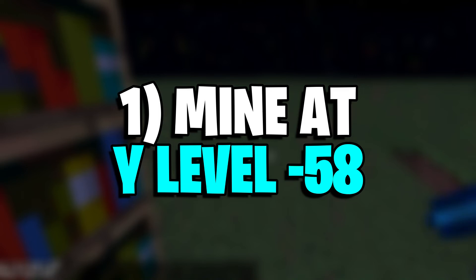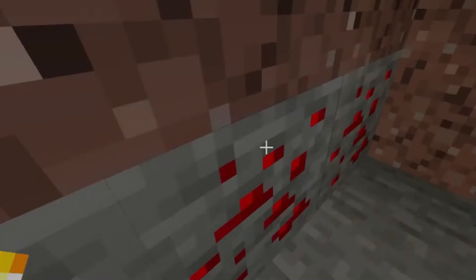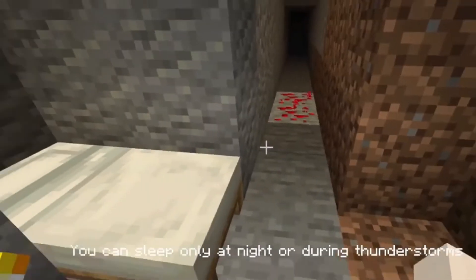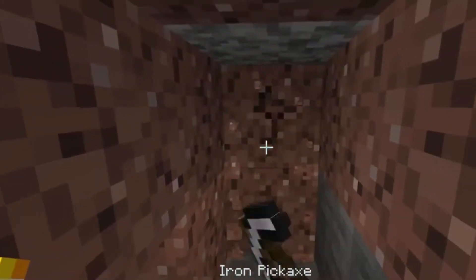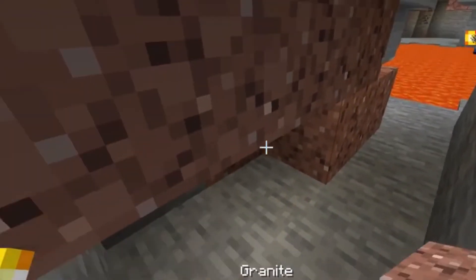Number 1: Mine at Y Level negative 58. Even in Minecraft 1.19, the best way to get the most amount of these precious items is by mining underground at a particular Y level. After the Caves and Cliffs Update Part 2, the ore generation in the game changed drastically. Now, diamond ores become more and more common as players go down in their overworld realm. Hence, they must always mine at Y Level negative 58 to find the highest number of these precious minerals.